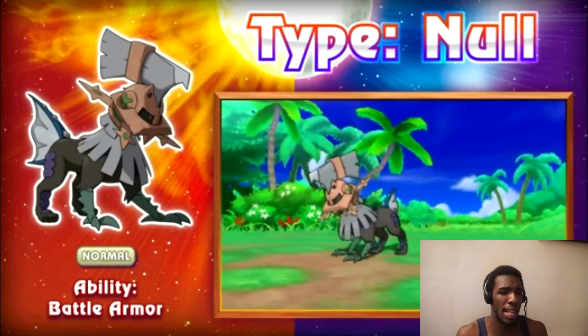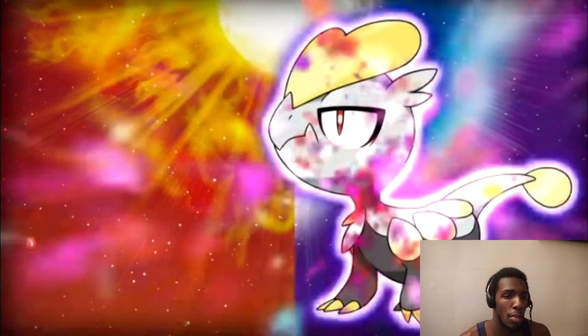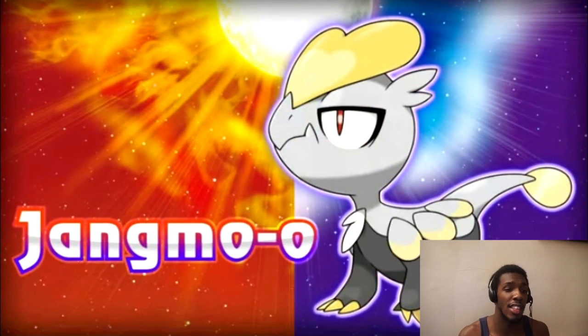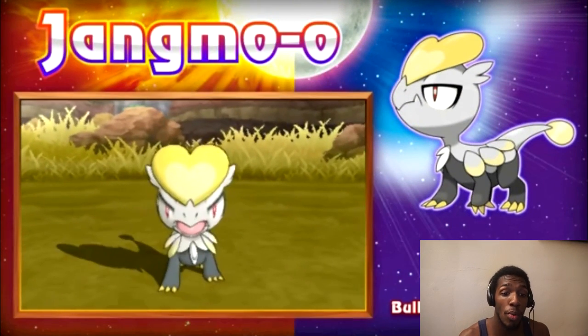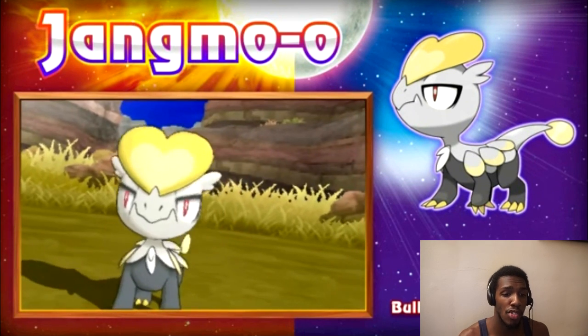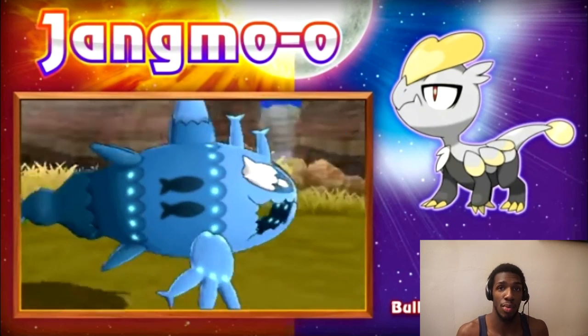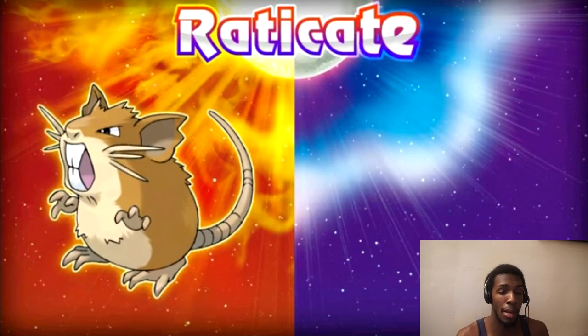It looks like the Chimera thing — like it was spliced. It's called Type: Null, and its ability is Battle Armor. And next up we have Jangmo-o, Dragon type. Its abilities are Bulletproof and Soundproof. I really believe that this is actually the pre-evolution people were thinking Jarango was, but no.